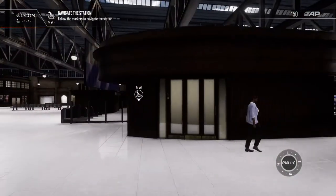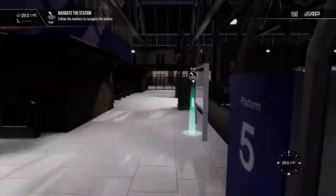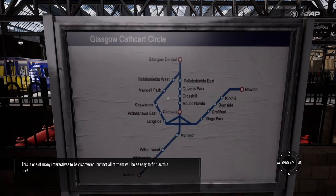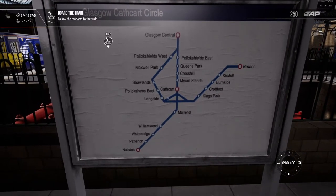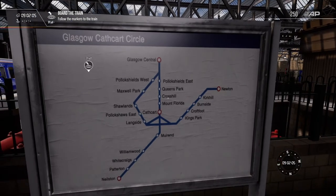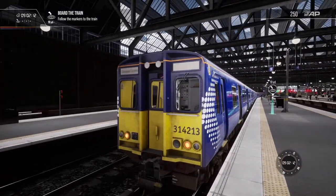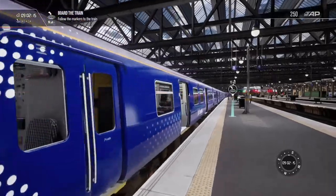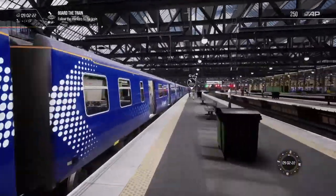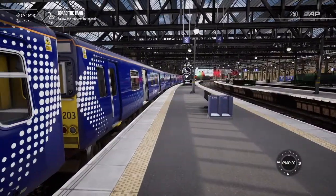Let's crack on with this tutorial anyway. This is the Cathcart Circle Line, which comes out of Glasgow. Looking at the map here - Glasgow Central - it comes down to Cathcart and then it splits off: you can either go to Neilston or Newton, or it goes back around in a circle as well. It's quite a decent line and I'm looking forward to seeing how this DLC goes. The Class 314 is a bit of an odd looking train in my opinion - not one I'm familiar with. I don't think they're using them anymore now.